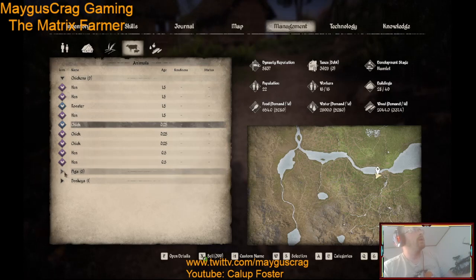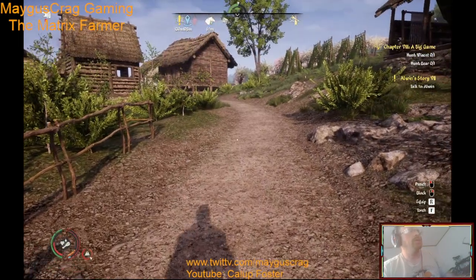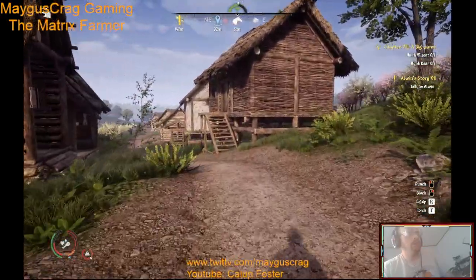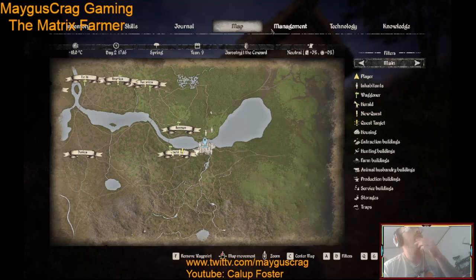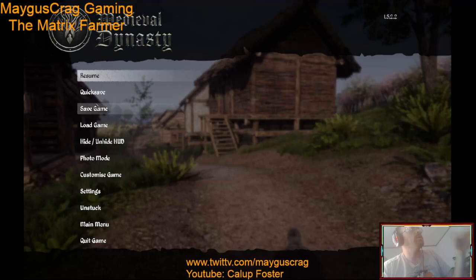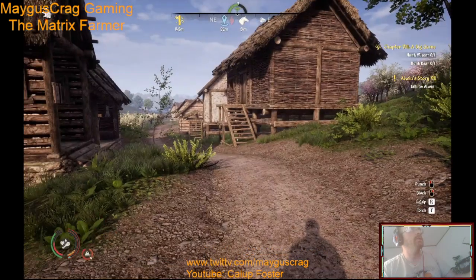I've got five pigs — I thought I had more. I thought I built a second stall, but it's only showing one pigsty. Did I not save my data from this morning? Let me check. It says 446 and that was before I went to work, so hmm — that's interesting.